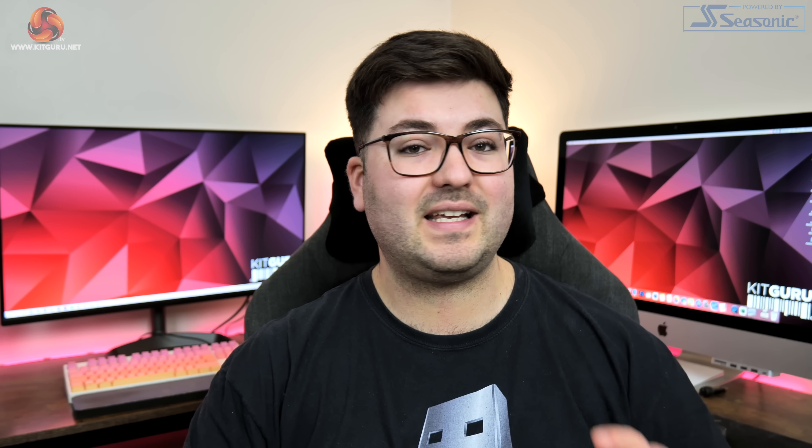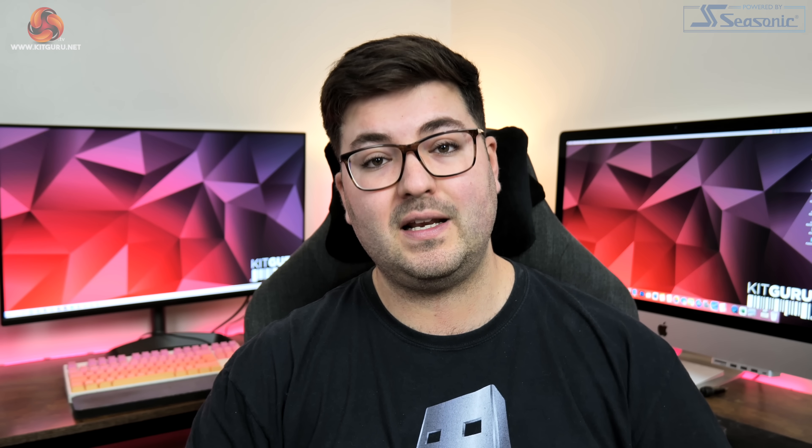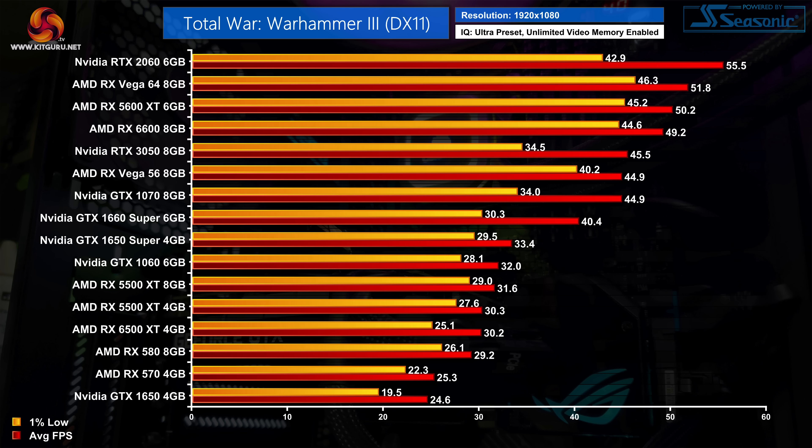We are of course using the latest game-ready drivers at the time of testing — for Nvidia that was the 511.79 driver, while for AMD we used the Adrenaline 22.2.2 driver. Kicking off our testing at 1080p ultra preset, and noting we tested over 30 GPUs so the charts are split in two — here we're looking at the lower performing half. It's a pretty rough start, with 8 of the GPUs unable to maintain at least 30fps, including the GTX 1060, RX 580, and even the GTX 1650 Super. The first GPU actually capable of maintaining 30fps at all times is the GTX 1660 Super, so that's not exactly a slow card.